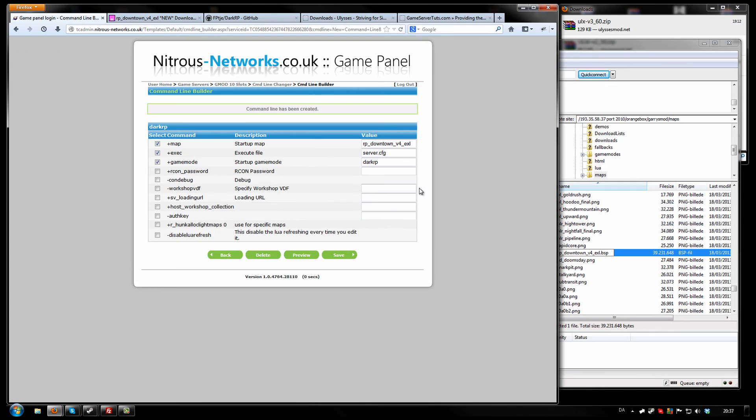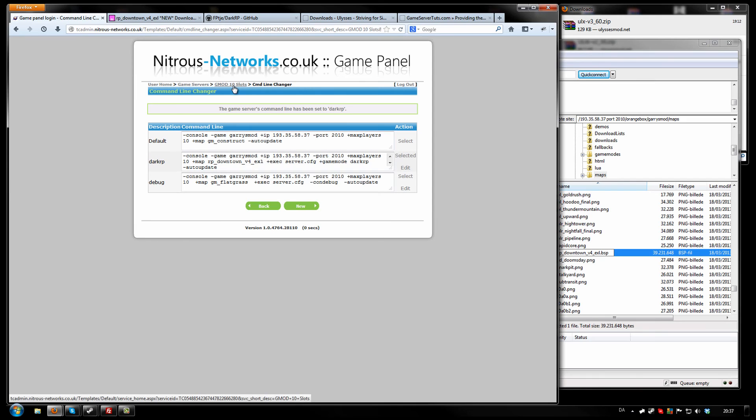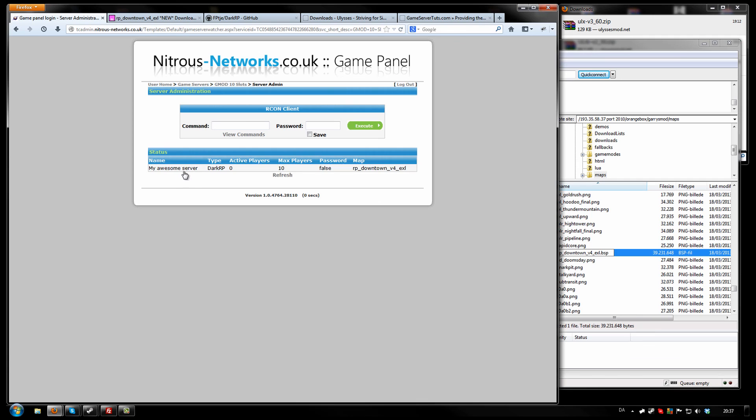You want to save this, go to the command line changer again, and then click Select. Once it's selected, your server is ready to be started for the first time using DarkRP. Give it a moment to load up and it should be ready. Click on Server Administration and you should see your host name, the game mode, how many players are active, max players, whether you have a password, and the map.